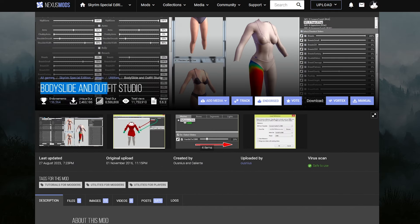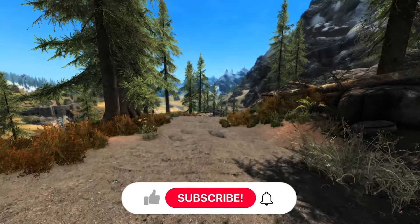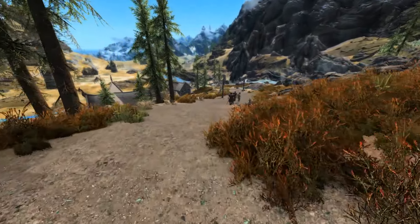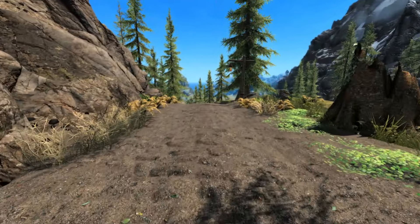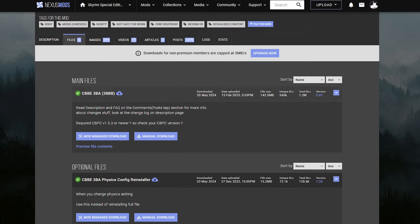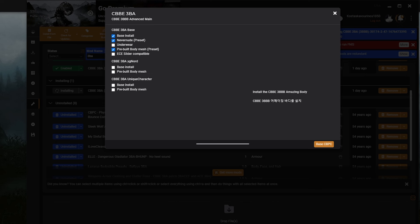You want to go ahead and install BodySlide next. Go to Files and download it with your mod manager. This is a tool we are going to run to enable different outfits on different body mods — don't worry, it's super easy to do. Then grab the 3BA mod — this takes the CBBE body and makes it much better. Go to Files, grab the main file. In the installer, grab the Base Installer option, then the Never Nude option because this is a family-friendly channel, and go for the Preview. Skip everything else and go to the next slide.